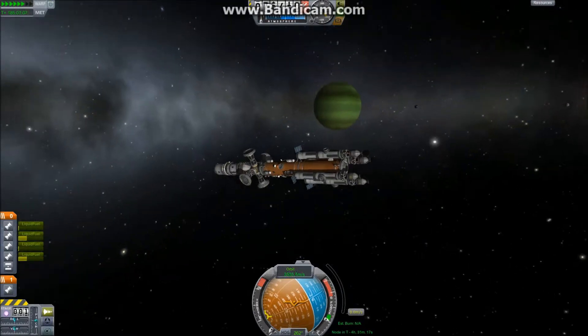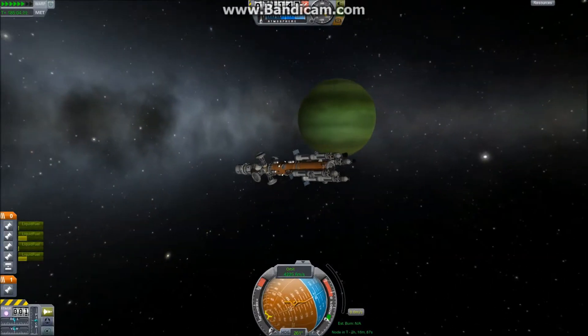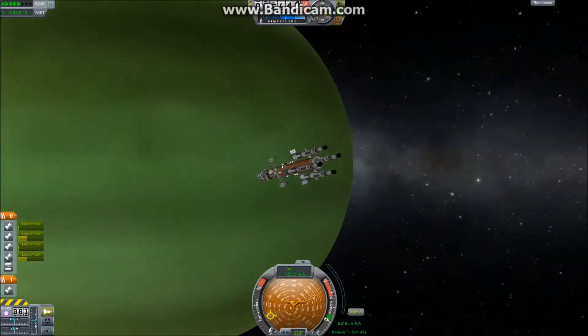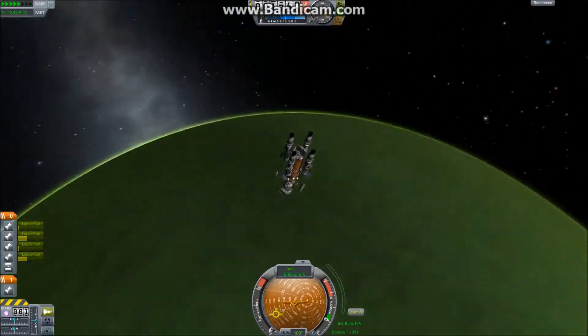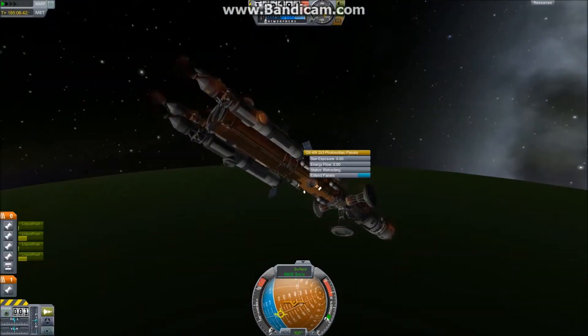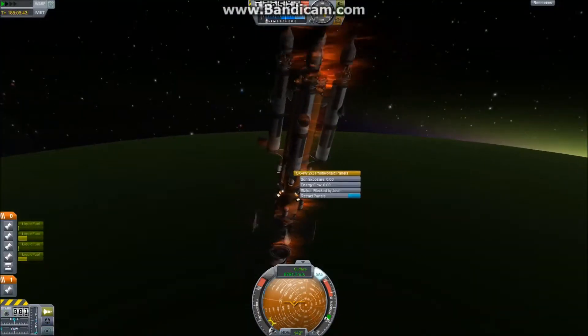I put a maneuver node to see the time to periapsis. I'm not going to do any maneuvering right now. There's Jool — the green gem of the Kerbal system. Fun fact: Jool in the game is slightly smaller than Earth in real life.